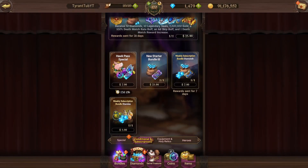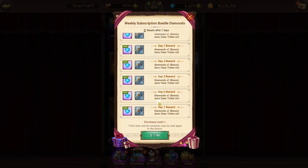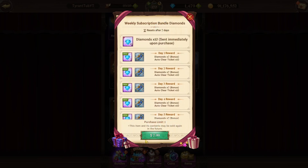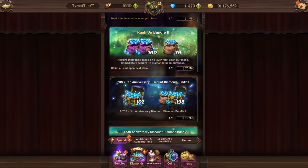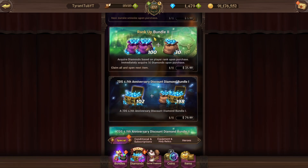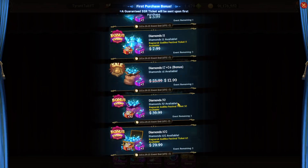There's also the weekly one, which I wouldn't recommend. It's 59 diamonds for $8, which isn't the best value. I'd recommend the monthly — monthly is the best one and rank-ups. If you need diamonds right now and you've bought all the rank-ups, the rank-up bundle is the best you're going to get. When you go to normal diamonds and look at the price, it's just over a diamond per dollar, which is absolutely horrible.